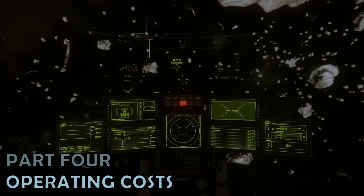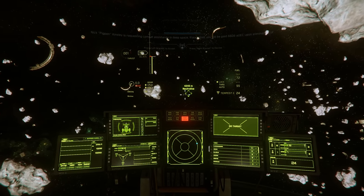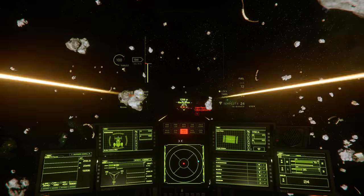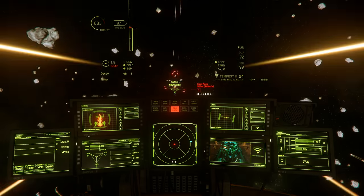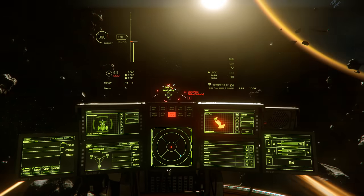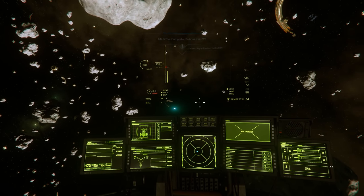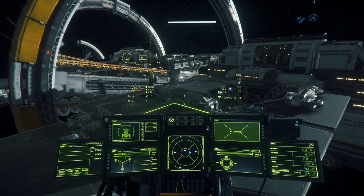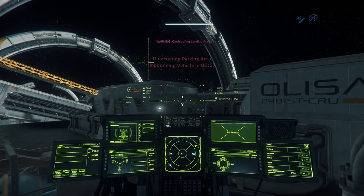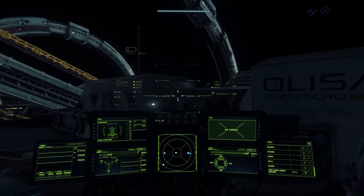Part 4: Operating Costs. Thankfully, you can make money with a Cutlass Blue in a lot of different ways. With ample internal space, box delivery type contracts are well suited. There's also 12 cargo units of internal cargo storage, which means in theory you could trade, although in reality the margins with that low storage space are not going to set any records. Where the Cutlass Blue really shines is in the advertised role of combat, especially bounty hunter contracts — for the vast majority of which the Cutlass Blue is more than capable, and can make a lot of money in the process. Helpfully, refuel, repair, and rearmament costs are fairly modest, usually into the low thousands, which is considerably below the income you'd expect to earn.